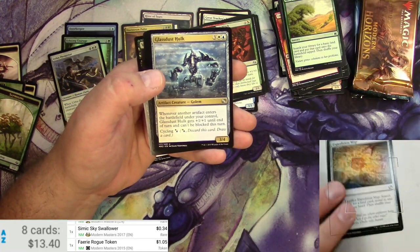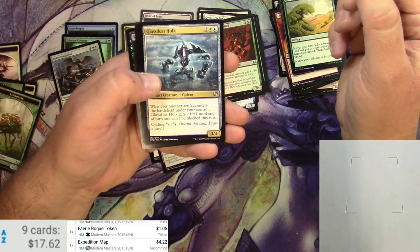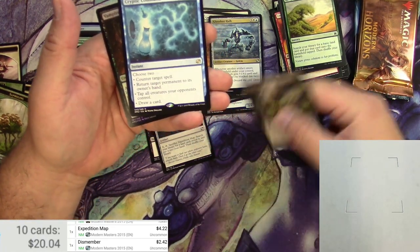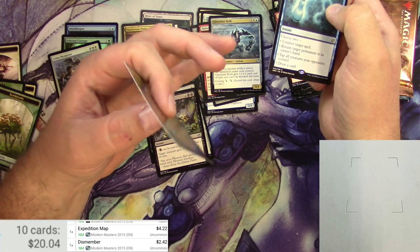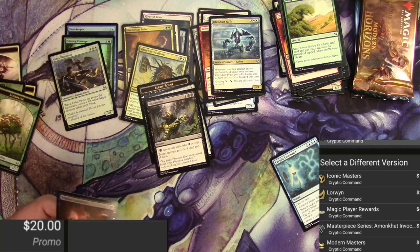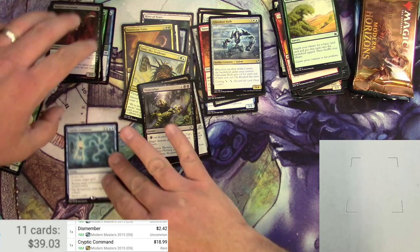We got an Expedition Map — $4.22, very nice. Glass Dust Hulk, a Dismember — $2.42 — and we got a Cryptic Command! That's a hit right there. A foil would have been nice. And a foil Vampire Lacerator, already looking a little bent up. Cryptic Command from Modern Masters — $21.95 for the lore win. Switching versions — $18.99. There's our hit!